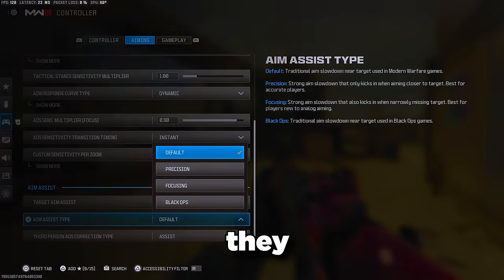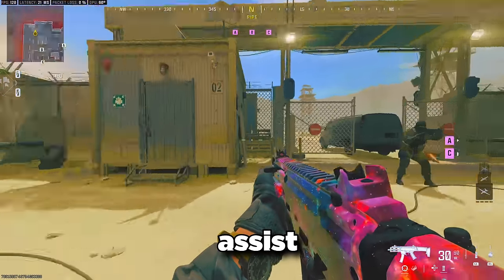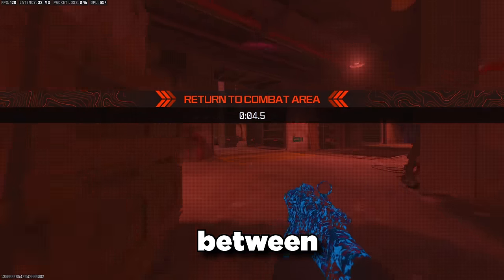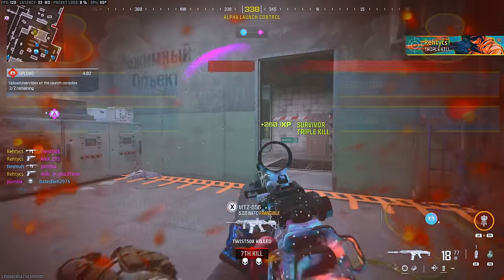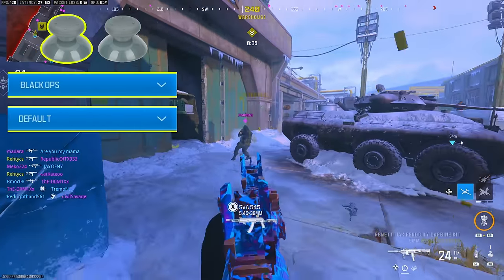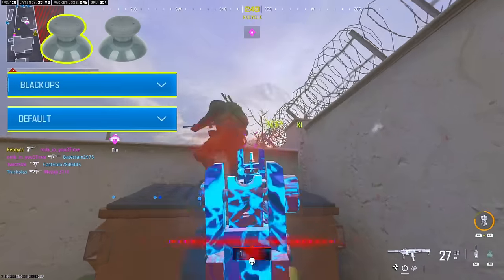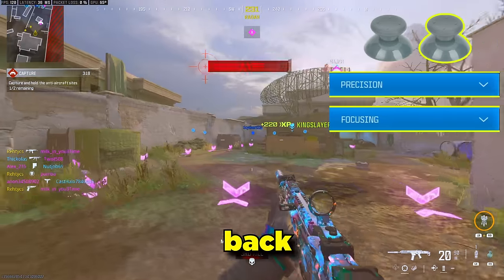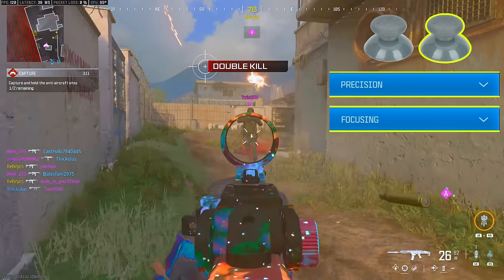Part of me wonders if there are four aim assist types left in the game as leftovers from the Modern Warfare 2 menu, or if they were left in to create the illusion that there were more aim assist options than there really are. Maybe a developer can come in the comments and explain the subtle differences. For anyone who skipped to this point, I'm grouping aim assist between left stick and right stick. If you pick Default or Black Ops, you get a tiny bit of right stick aim assist, but a huge boost if you're moving. Precision and Focusing feel nearly identical — precision felt a little bit better than focusing, but the difference is negligible.